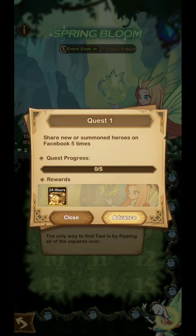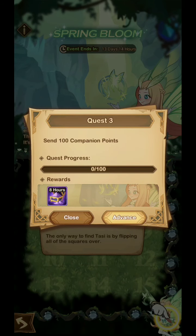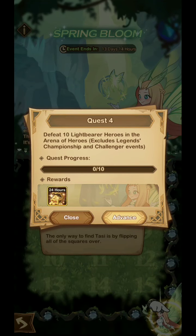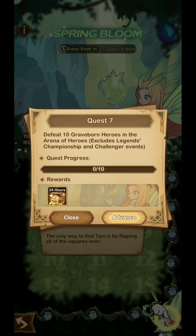Quest number 1 is easy — all you need is to share new or summoned heroes to Facebook 5 times. Quest number 2 is to acquire 1 Elite Lightbearer. Then there's quest number 3 and quest number 4. Basically, what you need to do to complete this event is to fight in the arena, summon some new heroes, and lastly you need to buy any pack in the store.